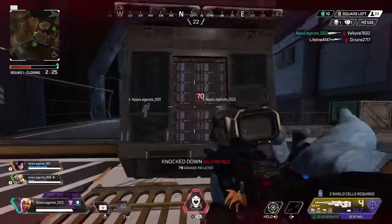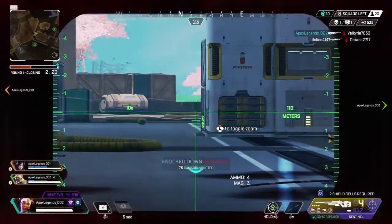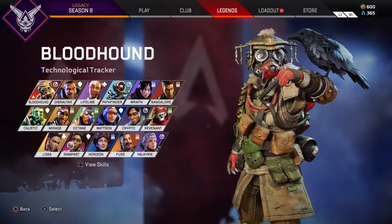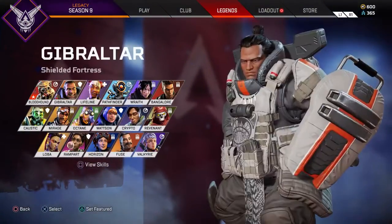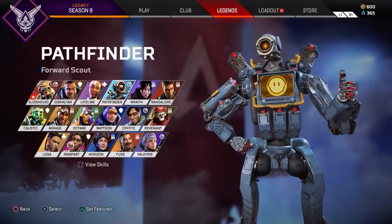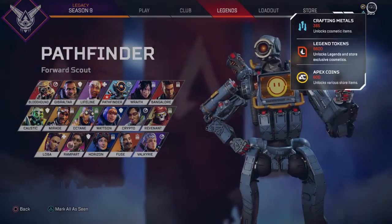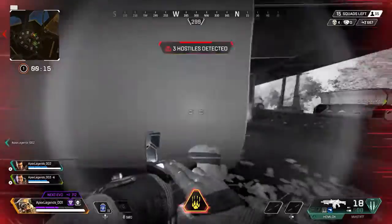Apex Legends is free to play, so after you download the base game you'll get access to six legends right off the bat: Lifeline, Bloodhound, Bangalore, Gibraltar, Wraith and Pathfinder. The rest can be unlocked in two ways — either by purchasing Apex coins, or by earning legend tokens from simply playing the game.